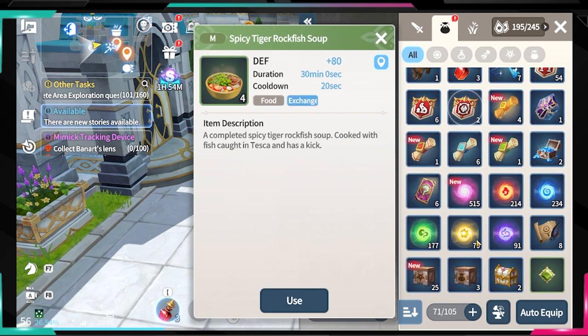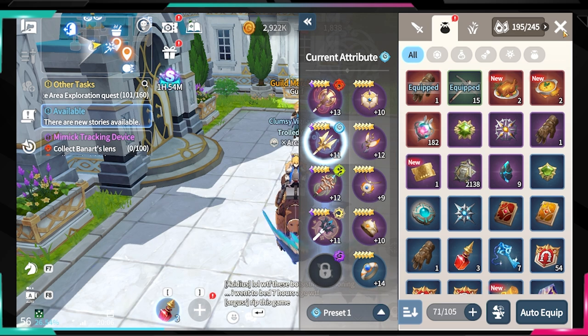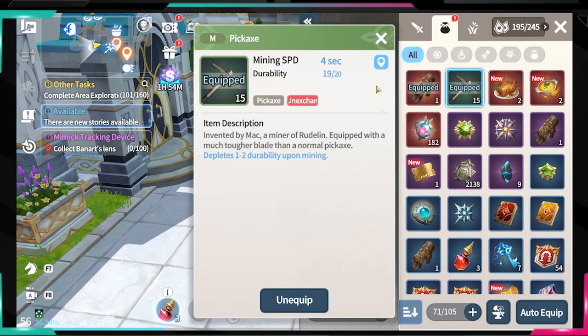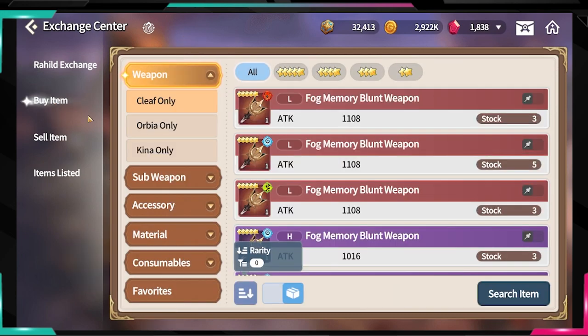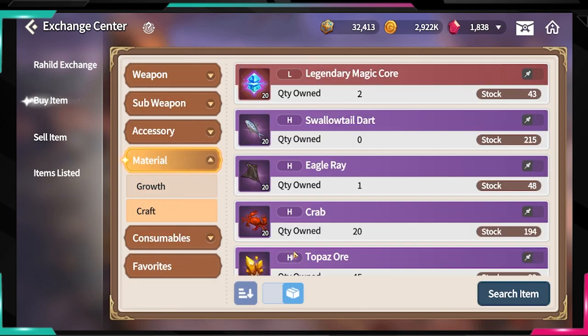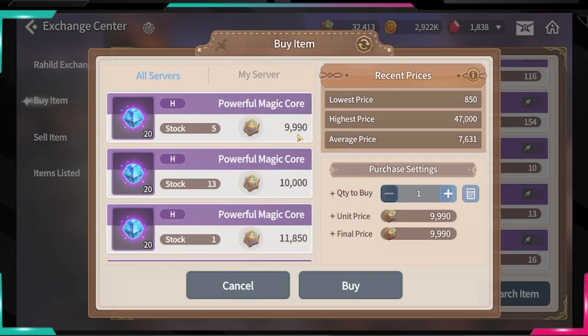The best thing to do right now is mining. Minerals from mining help you craft gems to equip in your gear, and they're also used for boosts, runes, and hero monsters. Overall, minerals are very important. I advise you to only farm minerals that are selling for a good price — I mean above 10,000.